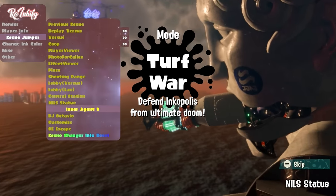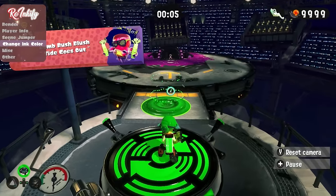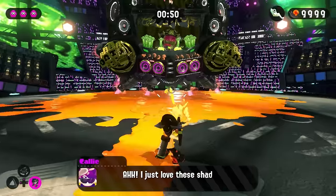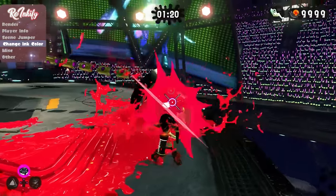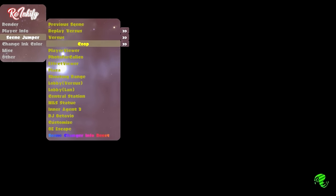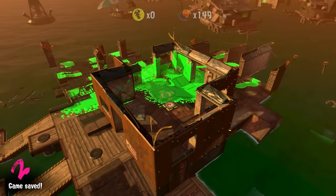You could just go to the end of Octo Expansion. Take me to DJ Octavio — that's where I want to go now. You can just warp straight to the end of hero mode. Since we're here, I can change my ink color, which is always fun. I can fight Octavio with black and white ink — or we could also have rainbow ink. Rainbow ink! This is a very visually stimulating boss fight. I don't want to be here anymore, so I'm going to use the Scene Jumper — take me back to co-op. Did this just cue me into a solo game of Salmon Run? I'm dead. I didn't last long — I can't imagine why.